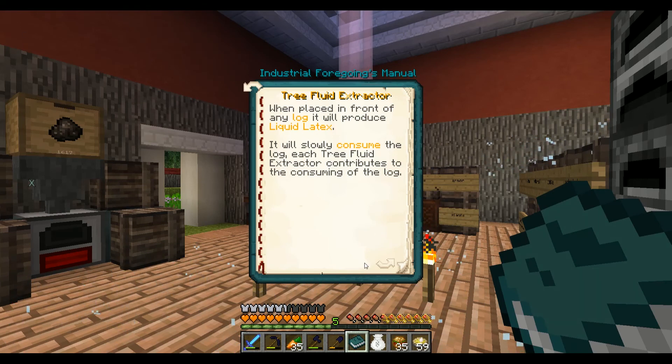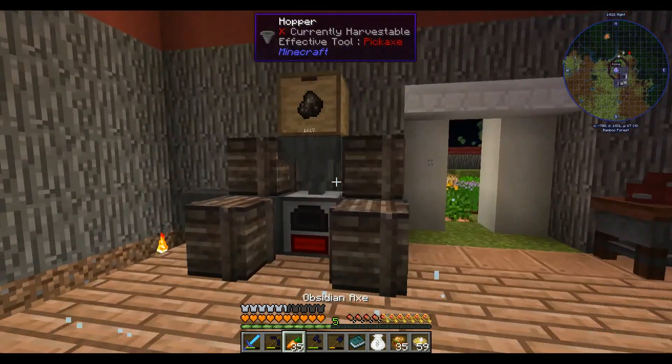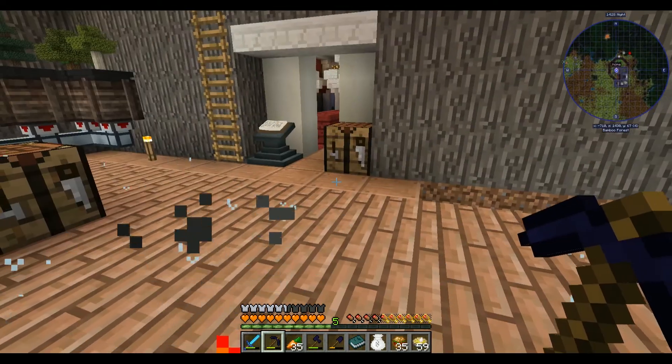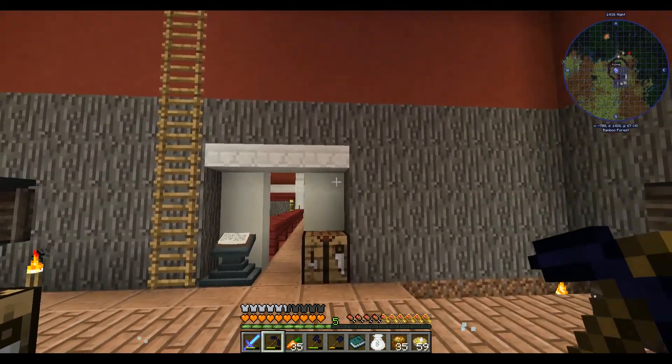The first step is to produce liquid latex, because that's what's going to give us rubber. According to this, we get the tree fluid extractor and place a log in front of it — any log — and it will slowly produce liquid latex. It consumes the log eventually. So I'm thinking we set up a mechanical user to place logs, and when one is gone it places another, making this automated.